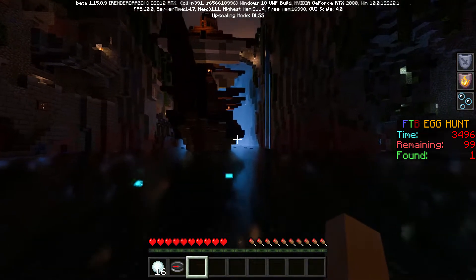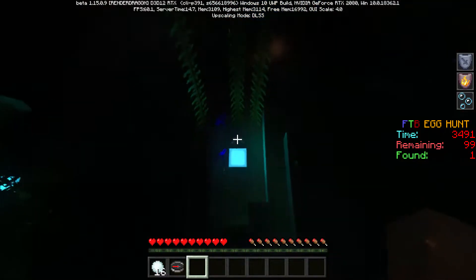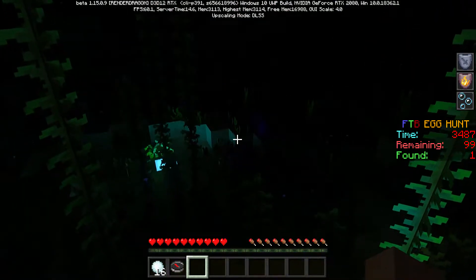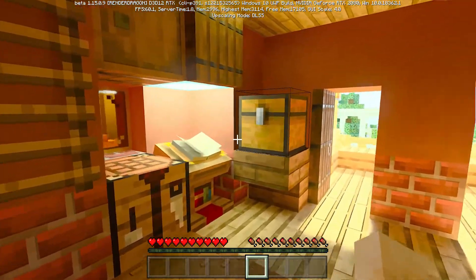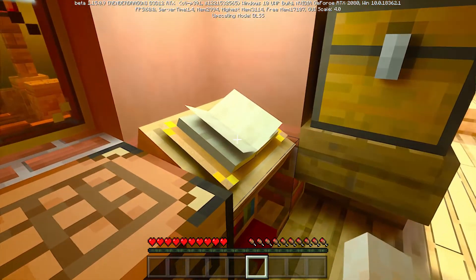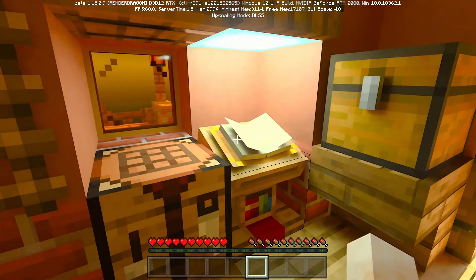Doesn't look anything different from what we've seen, so I'm going to move on to the next map. We just booted up the Hilltop Survival map — first impressions are pretty cool. I really like how they have a light directly over the book, and you can even see the pages of the book, which is really cool. I didn't expect that level of detail.